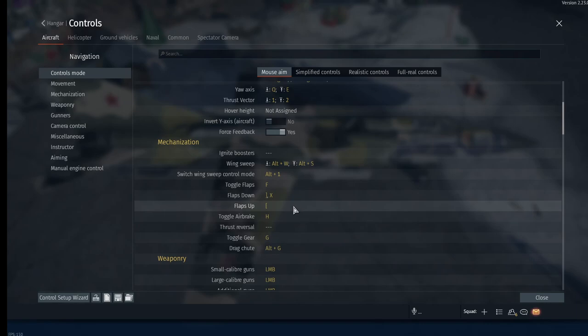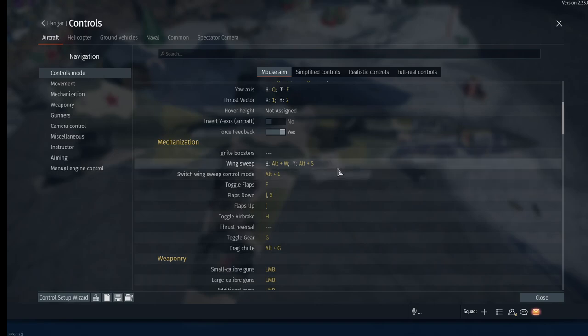For wing sweep on variable-sweep aircraft like the MiGs, F-14s, and the Tornado, I use Alt+W and Alt+S to tie in with my throttle controls. There's an automatic and manual control mode for the wings. In manual mode you can force the wings all the way out to zero degrees, then toggle the mode with Alt+1. In a dogfight, toggling this forces your wings out for extra turning ability - it slows you down but gives maximum turn.